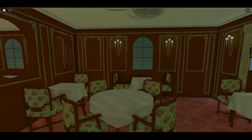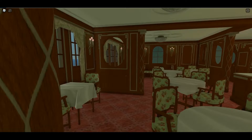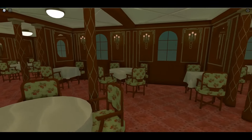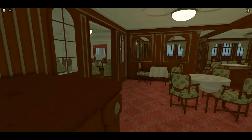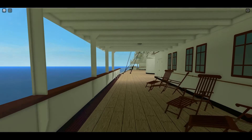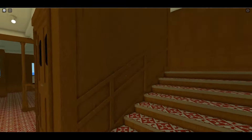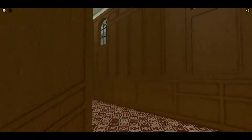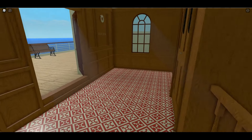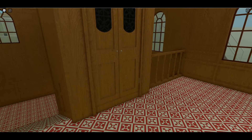That's definitely interesting — and there's no aft door here, which is really interesting. As you can see it goes out onto the B deck promenade. Britannic's second class stairwell was definitely configured a little differently.